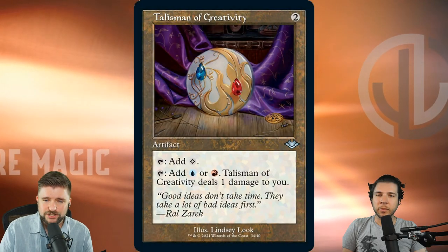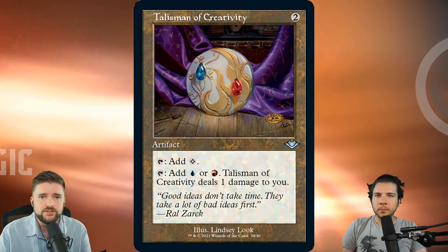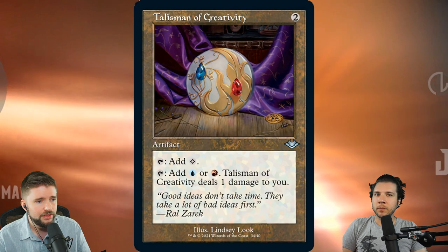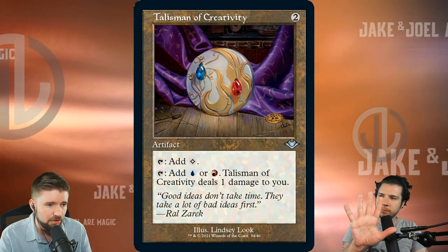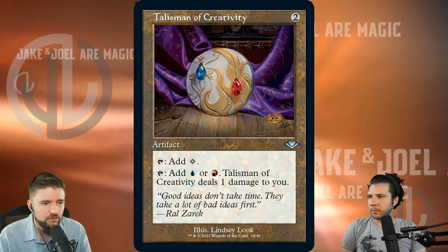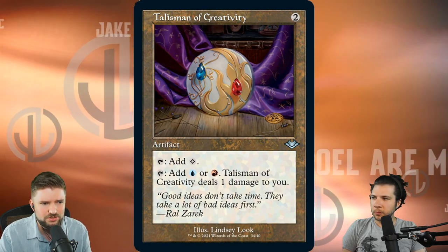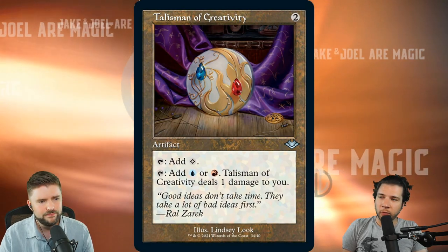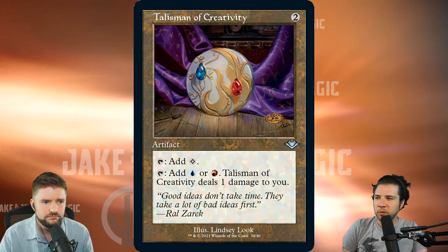Earlier in the week we talked about fetch lands that should be targeted. Today's list is more about which cards you should target. Talisman of Creativity — this one represents all the talismans. They reprinted all five of them in these retro frames with foil or etched foil treatment. These are going to be playable in Commander. Until something strictly better gets printed, they'll probably just be in the format forever. And they also have a little bit of overlap with Modern as well — certain ones do.